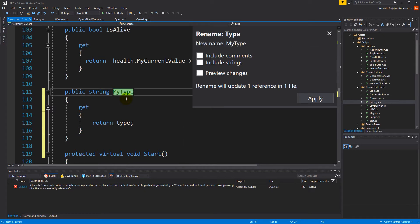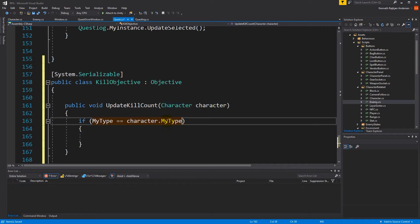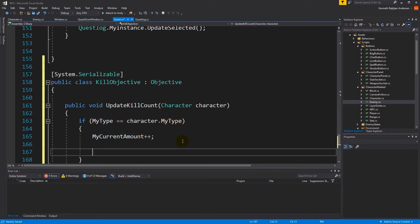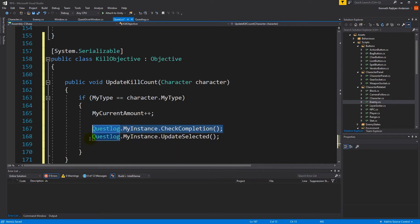Now that we have the type, we go back and check if character dot my type is the same as the type we are looking for in the kill quest, then we say my current amount plus plus. That's way easier than checking for items. If we abandon the quest and come back, we reset the kill count — we only track kills made while the quest is active. We also copy the two lines from update item count to update the quest log display and check if the quest is already completed.